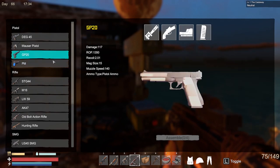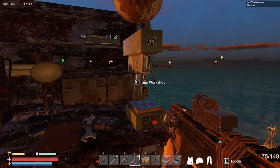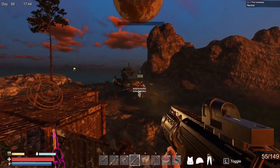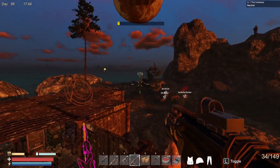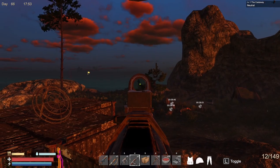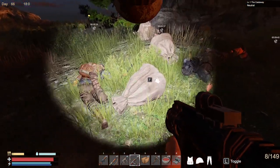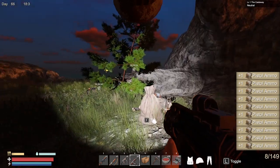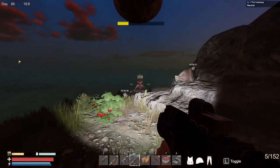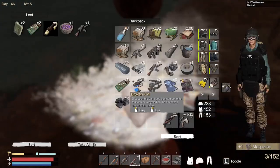Look at that — convenient timing. Let's try out our new gun right now. We're going to run up and grab all these. There's another one — where is he? Yeah, these guys have been attacking me quite frequently, and they're coming with some pretty crazy firearms — mostly STGs.